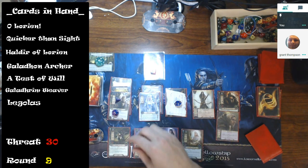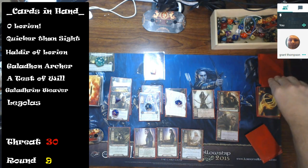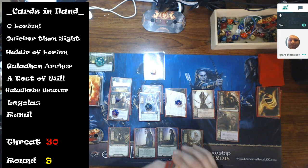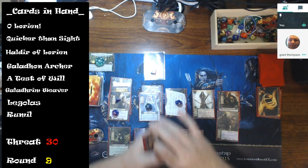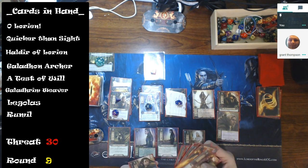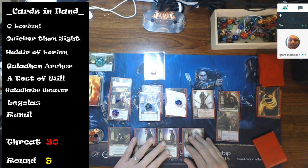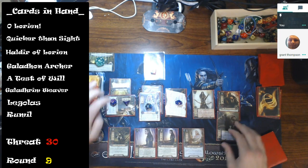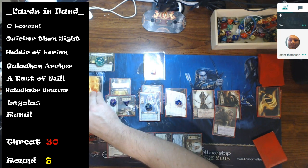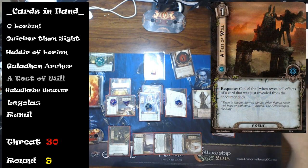We have two of the three brothers out — this would be a great time to see Rumil! I'd be able to bring him into play, engage, and do direct damage. I quest for three, four, five, six — these guys don't do much. I quest for six again. I have a Test of Will!